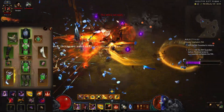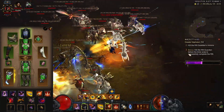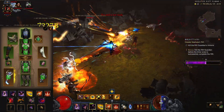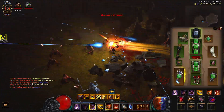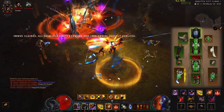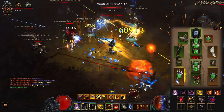You have the GoD Demon Hunter with Convention of Elements — this is tankier because you can also squeeze in an Elusive Ring, but the problem with Convention of Elements is that it is not consistent damage; it is a lot of spike damage when you're on your cold cycle. And you have the GoD Demon Hunter with Captain Crimson, a variation that has more consistent damage and is my personal favorite. I will leave a link in the description for both of these builds.